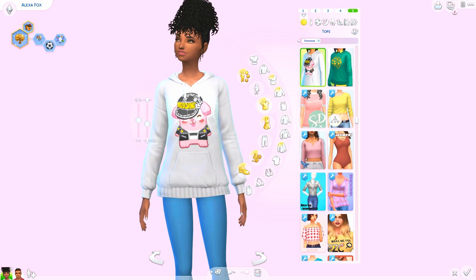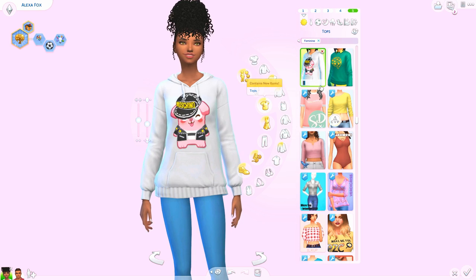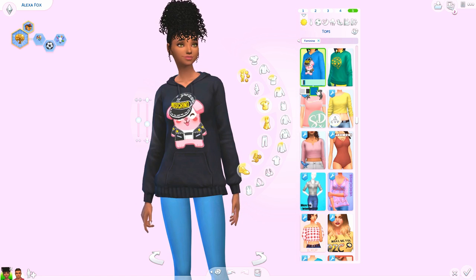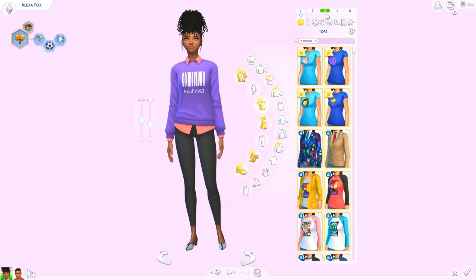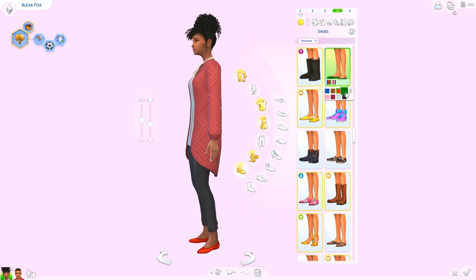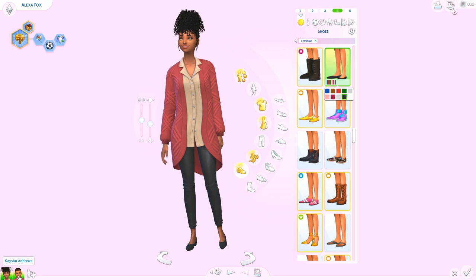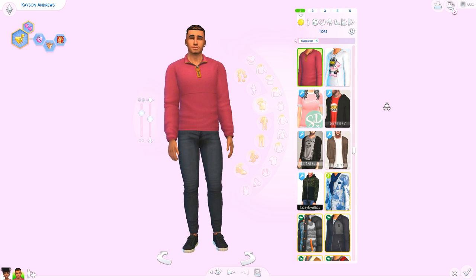Last but not least for female items, we actually got one of the sweaters from Moschino. You guys probably know by now that the Sims is collaborating with that brand — this is one of the sweaters you can buy in real life, and now we get it in the Sims. It comes in three different colors. And then we got these new flats, which I think are really cute. We've had the same flats for a really long time, so it's nice to get some new ones.